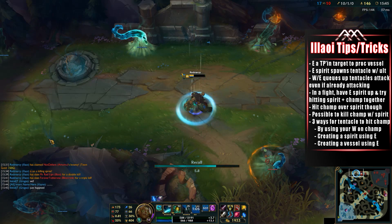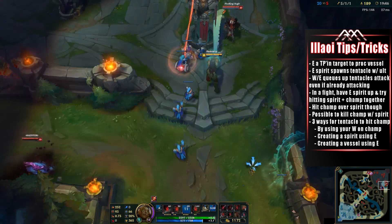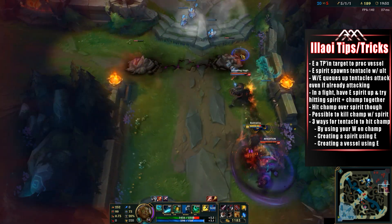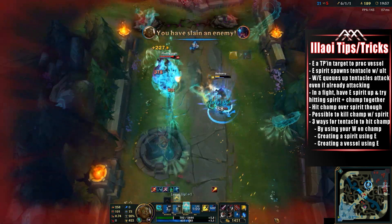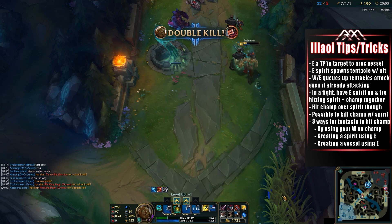The first tip is you can easily use your E ability on a target that is backing or teleporting away — maybe to assist bot lane, mid lane, or somewhere in the jungle — and as they leave, the E ability will proc on them and make them a vessel since they leave the range. I'm assuming you'll be playing Illaoi in the top lane, since that is by far the best role for her.